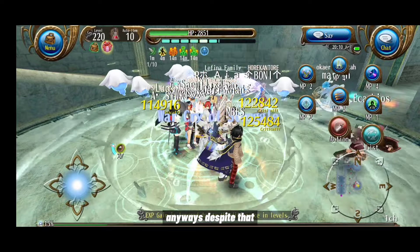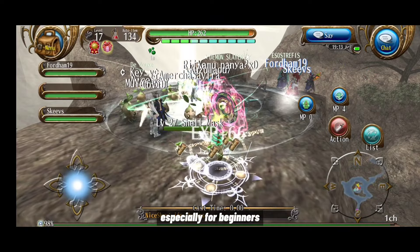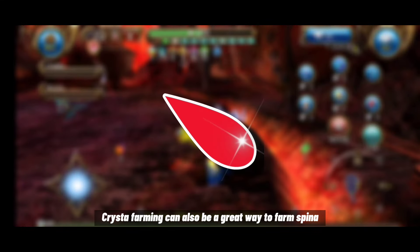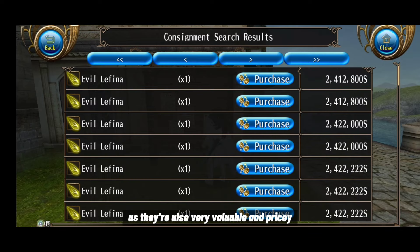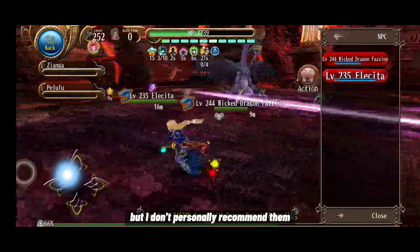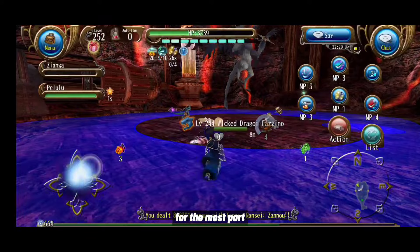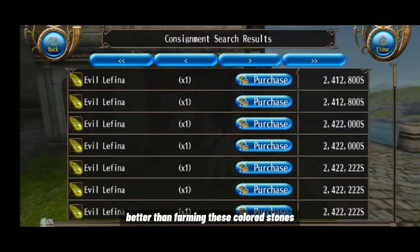Despite that, farming is still a very good and easy way to make spina, especially for beginners. Krista farming can also be a great way to earn spina as they're very valuable, especially limited event ones, but I don't personally recommend it — it's heavily RNG-based and you can get one in 20 minutes or after 20 hours of grinding. For the most part, the profit per hour from farming regular drops is significantly better.